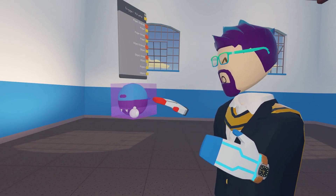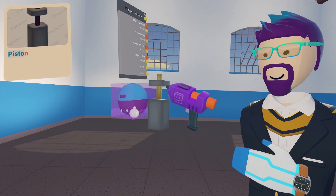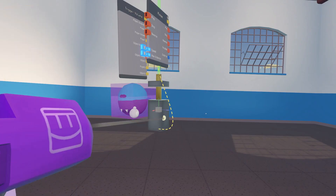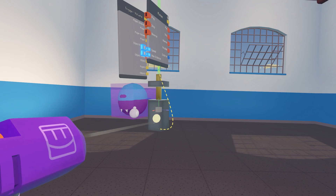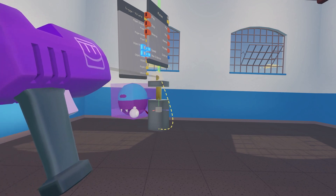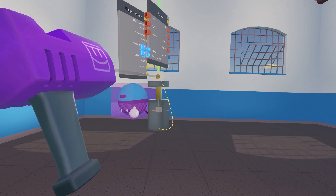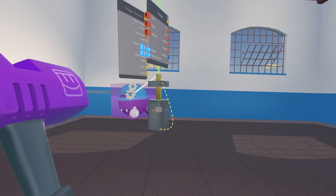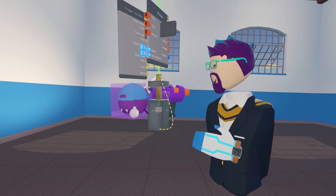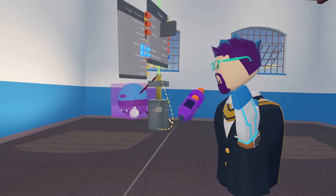Next up you want to get something to attach these two together. I'm going to use a CV2 piston. You're going to want to wire the body of it, this lower part, to the trigger volume, and the little gold rod pin, you're going to attach that to whatever your power-up shape is — for us it's Eddy. You might have to end up getting really close to it, but make sure that your little shape is highlighted when you let go of the wire.